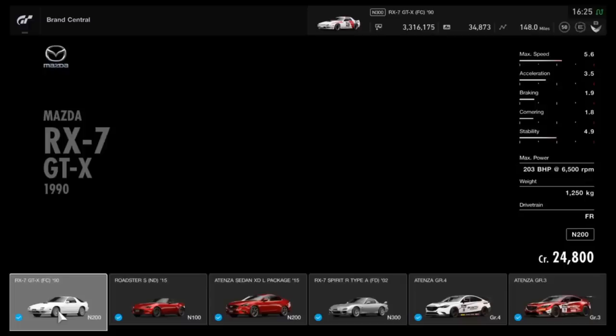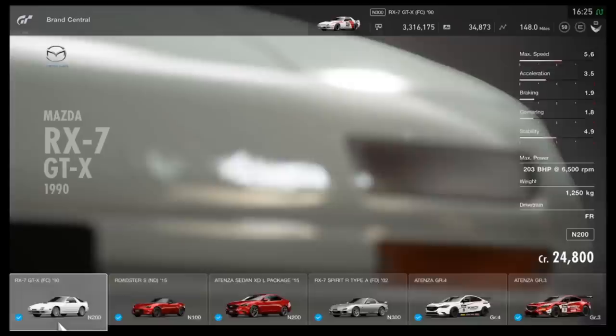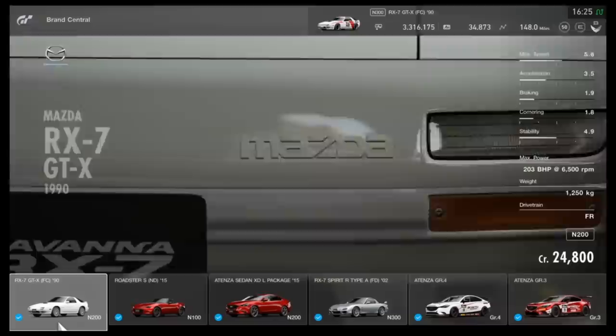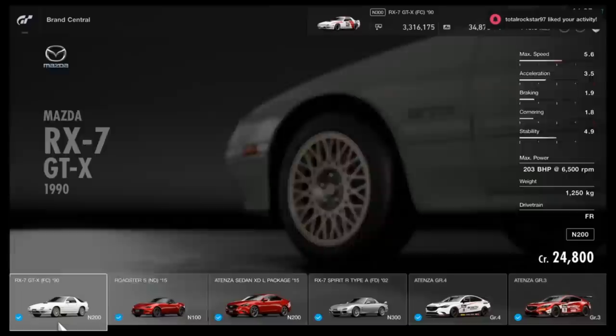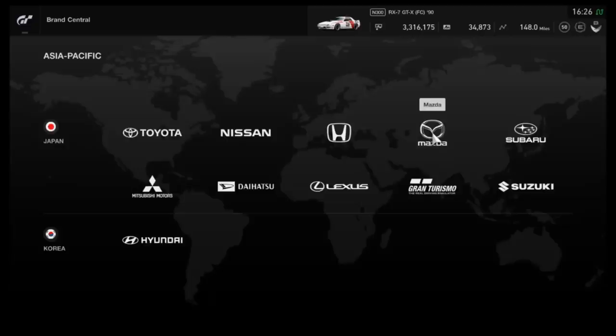First, go to Brand Central, head to the Asia Pacific region, and then go to the Mazda dealership. As you can see in the thumbnail, I'm using an RX7 in a Mitsubishi Starion livery. I chose that car specifically because it can be tuned into a very low class, it's very quick, and crucially it's dirt cheap — only 25,000 credits. That does not apply to Blue Moon Bay, where cars cost 100 grand and require a Crystal-level driver rating.